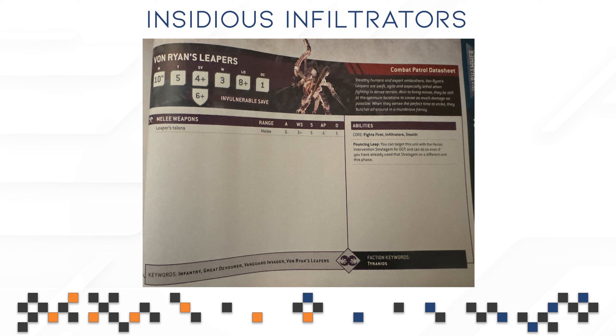When it comes to the ability Pouncing Leap, you can target this unit with the Heroic Intervention Stratagem for 0 CP, even if you've already used it. That is very good — it's additional free movement shenanigans that will be vital for getting them into melee, having them survive, join combat, or even reach characters. Make use of that, and familiarize yourself with Pouncing Leap and how to get the most out of the Heroic Intervention Stratagem, because you're running nine of them.